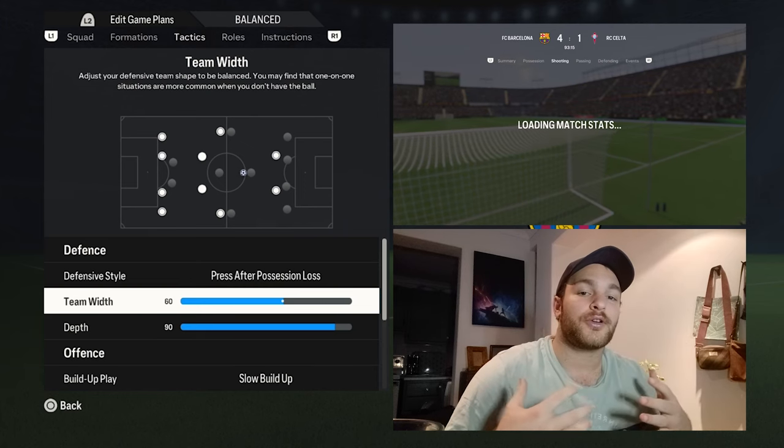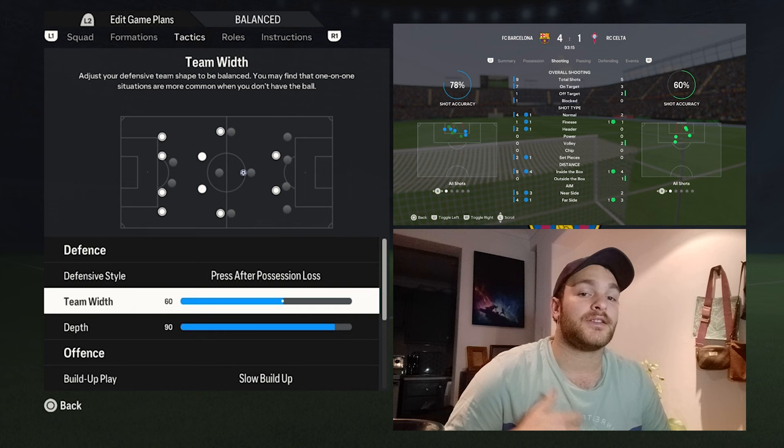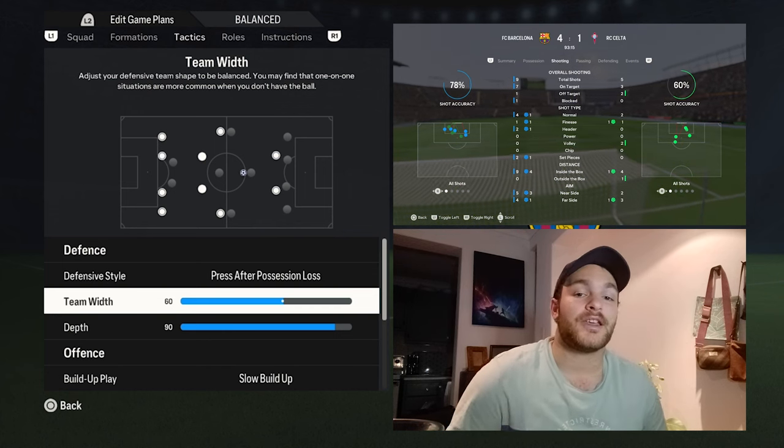More bodies up front, a more widespread field when trying to win that ball back — block the passing lanes, you will intercept a lot more balls and it does allow you to regain possession a lot faster.